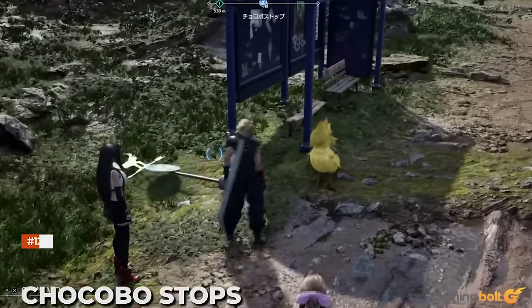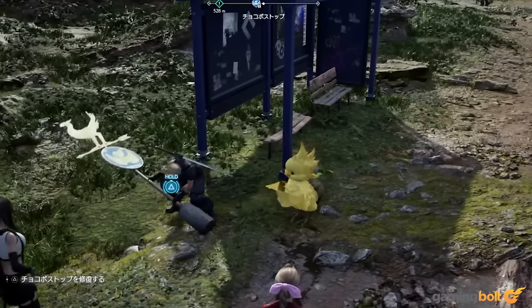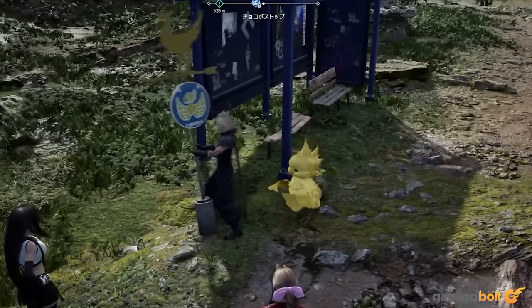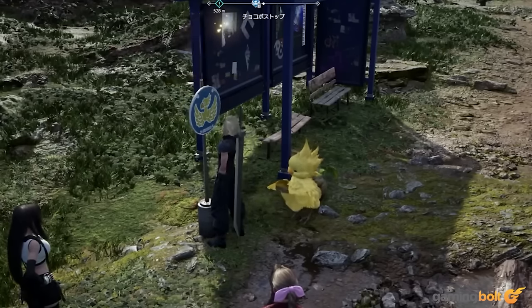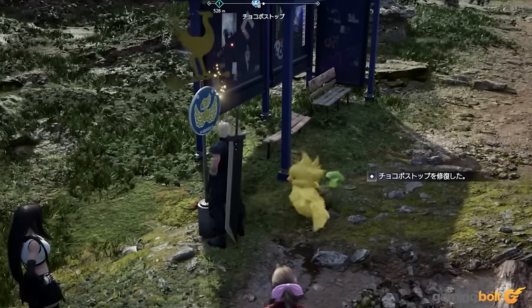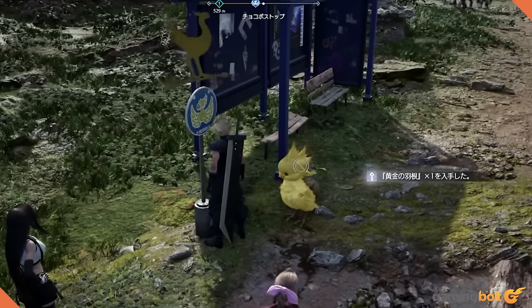Chocobo Stops: While traversing the world of Final Fantasy VII Rebirth, you'll often come across stray chocobo chicks who will beckon you to follow them. If you do, they'll lead you to broken chocobo stops. Fixing them will not only get you a golden plume from the chocobo as a reward, but will also unlock the stop as a fast travel point for you to use whenever you want.